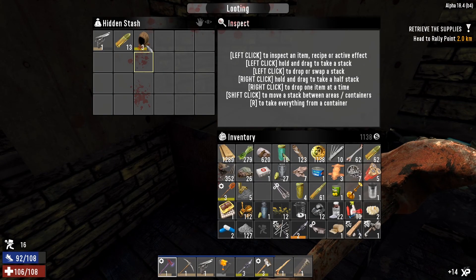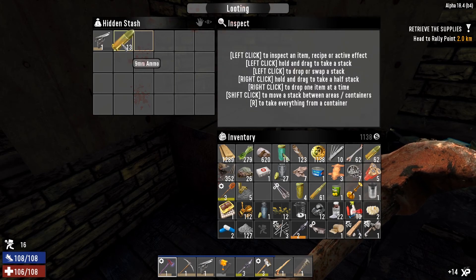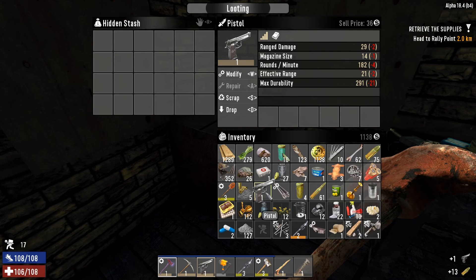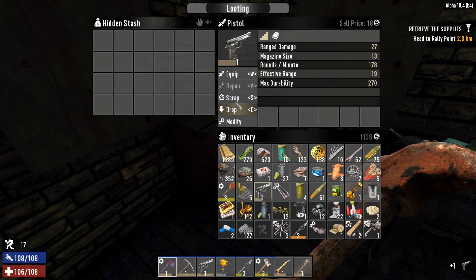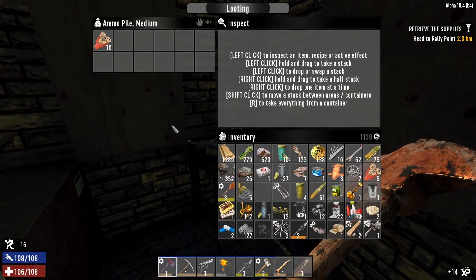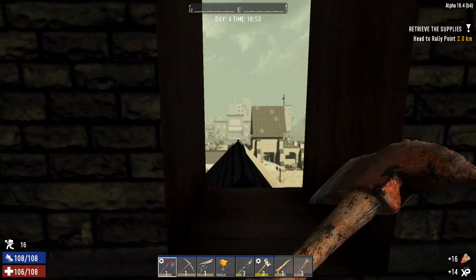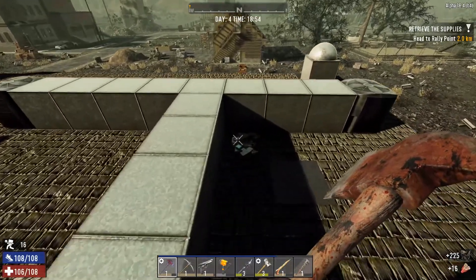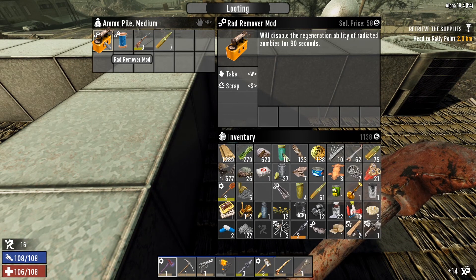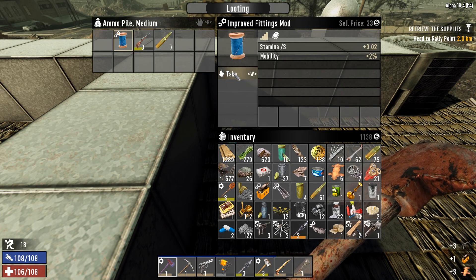Hidden stash - what do we got? I guess we'll take that and see if it's better. It's worse, so we'll scrap that and sell the parts. Some shotgun shells - cool. There's another ammo pile right here. What is all this? Rad remover mod. Proof fittings mod - oh, I can't take it.